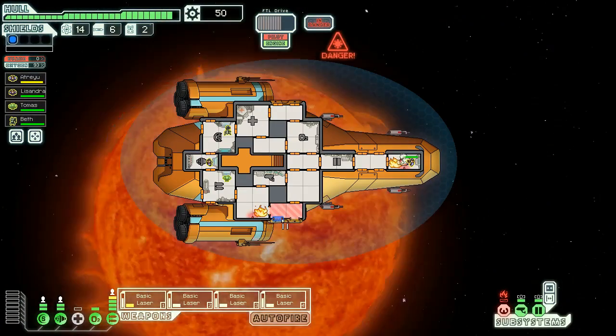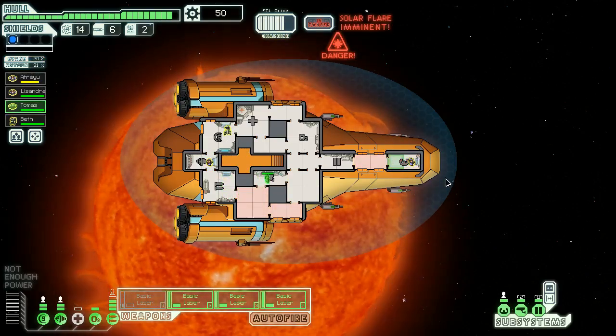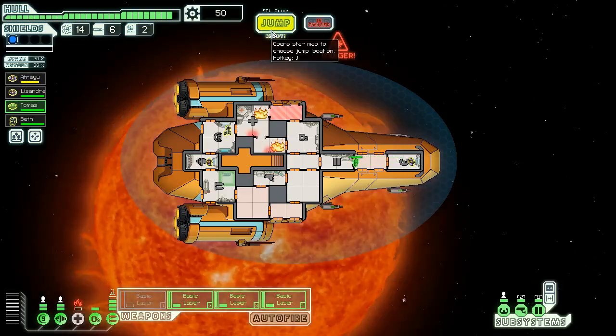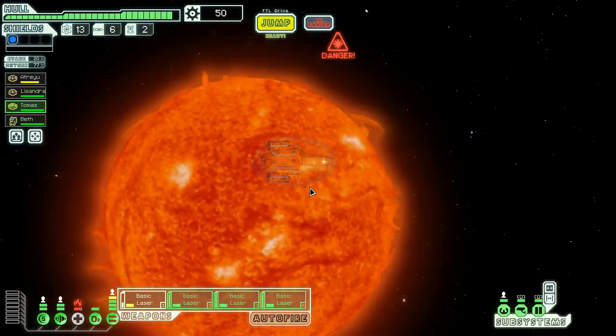It costs a little more power but you have a little more agency over where these shots land. We have a problem — a pretty nasty fire here. I'm trying to make sure, okay close all doors, get that repaired ASAP. We have no NGs which is always frustrating. We'll see where the next fire is — it's just in our med bay. Close all doors, open just these ones, and have our Zoltan walk back. We might lose our med bay but I doubt it.